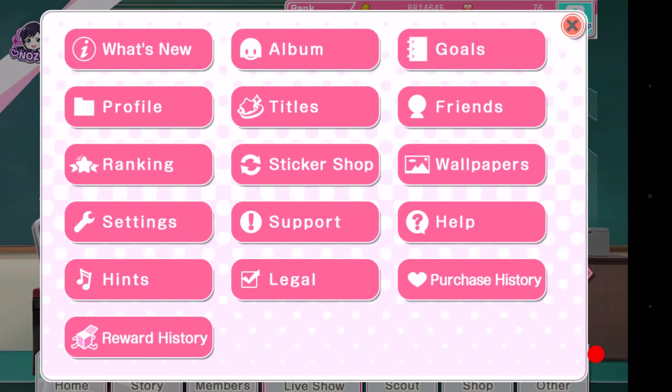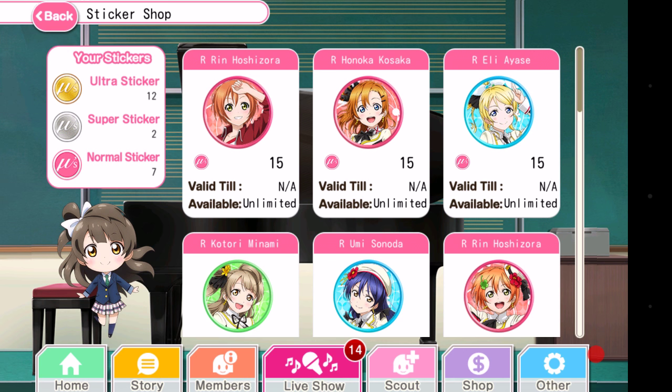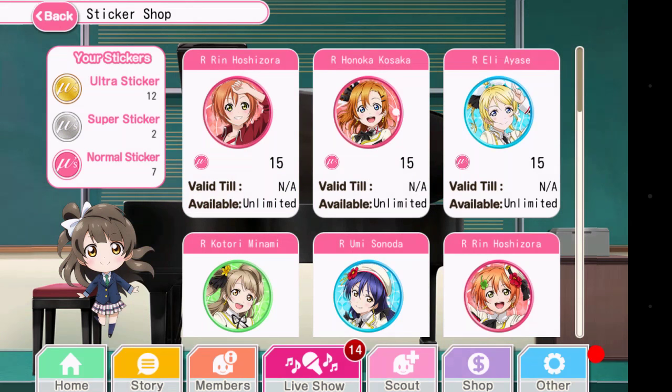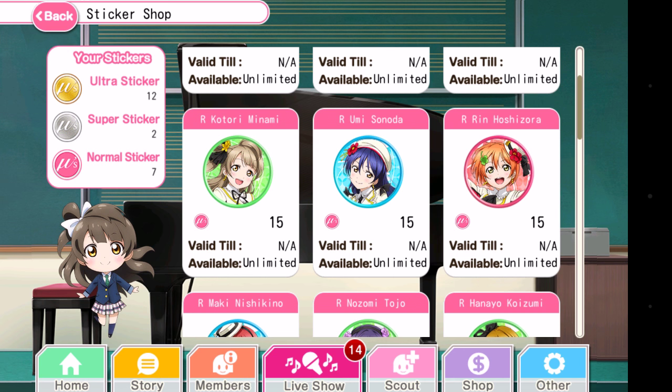In order to get to the Seal Shop, you go to your other page and go to the Sticker Shop. On the Sticker Shop, you'll see that there are a couple of rares and idolized rares that you can get for 15 red or pink normal seals.